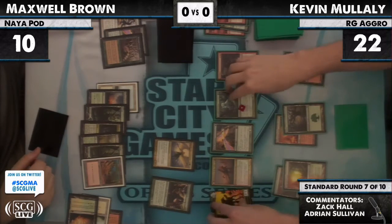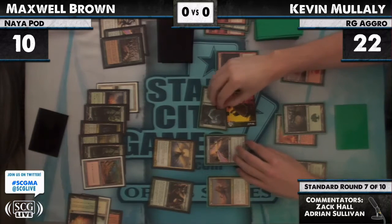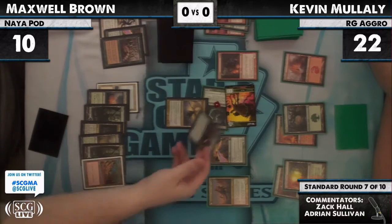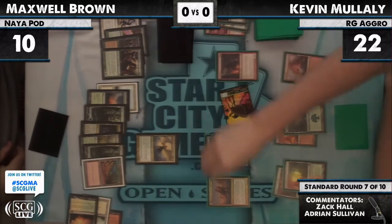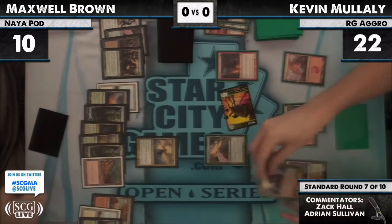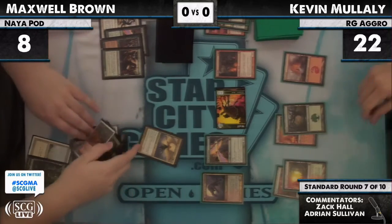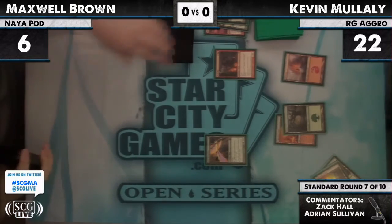Max has a lot of good draws right now — he can draw Terminus, Day of Judgment, his own Huntmaster, or Elesh Norn. And here we go with a block. Looks like a block — a dead Strangleroot Geist, no damage. He's trading a Strangleroot Geist for a Somberwald Sage — not bad. He gets to flip his Huntmaster and deal Max two damage — Max down to six. Nothing else — a case of extreme flood for Maxwell Brown.